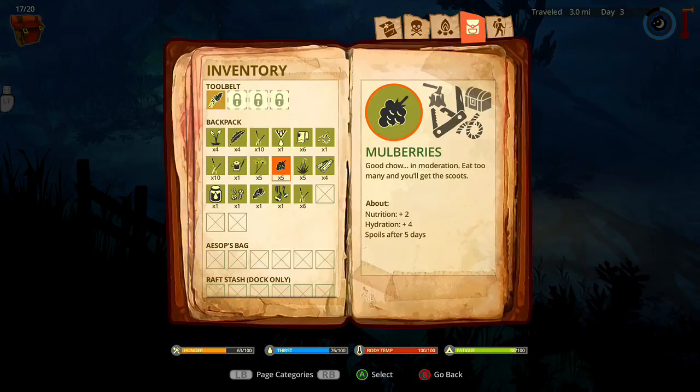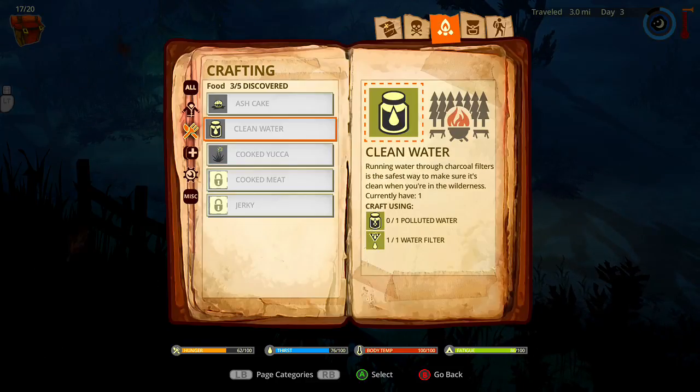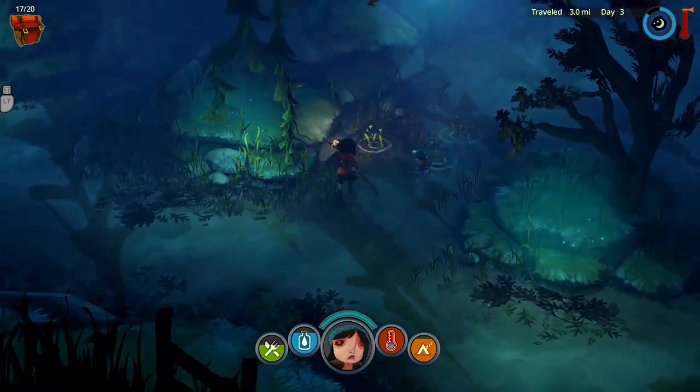They split off into another stack because we found some more — I don't know how they work. How do we make the ash cake? It was cool, right? I could have made some yucca — I'm an idiot. I can make some more when I get over here.